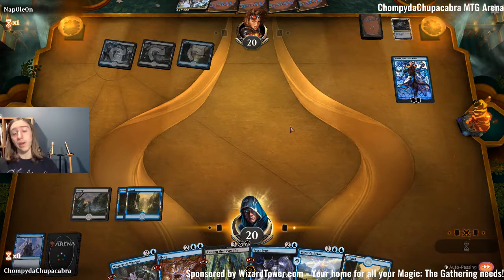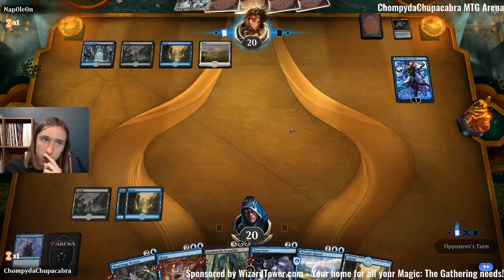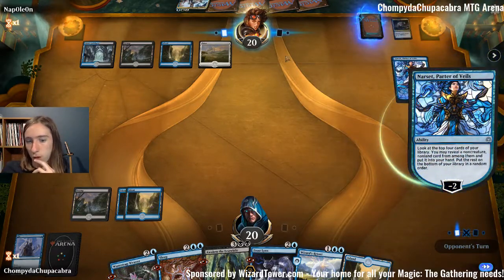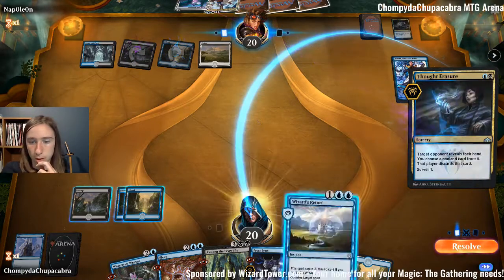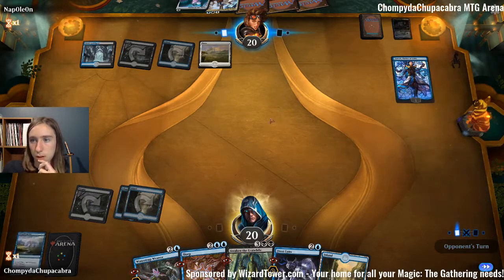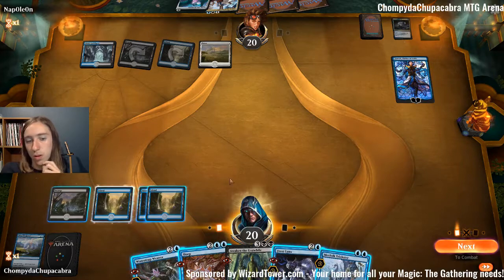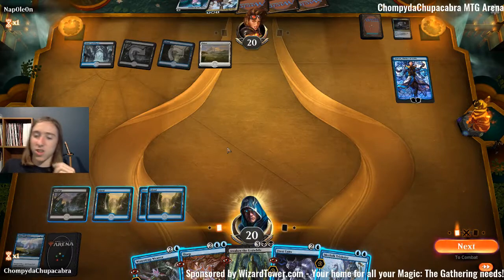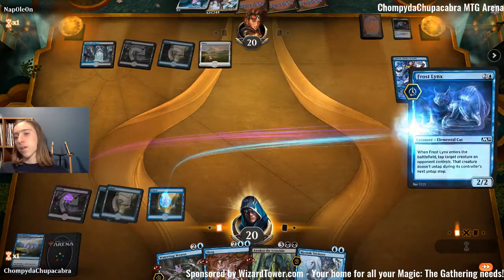Pass, counter, Teferi. We could play something to start pressuring Narset, but then they dropped Teferi on us and this card becomes useless. I just have to counter that — unfortunate. I think if I had a sideboard for this deck, it would probably be full of cards that wreck control. My own Narsets, maybe Thassa's Oracle. I have ten black sources in this deck.